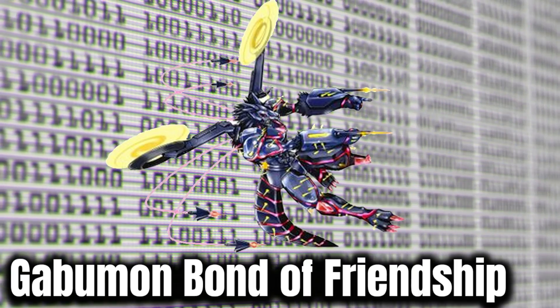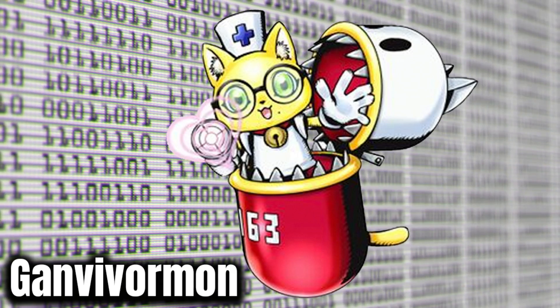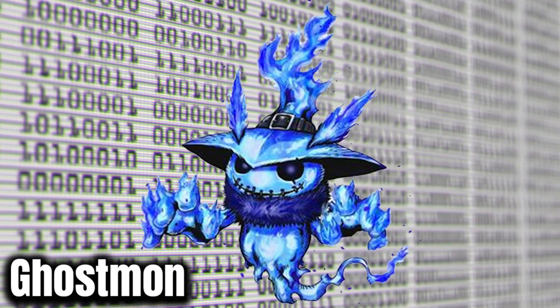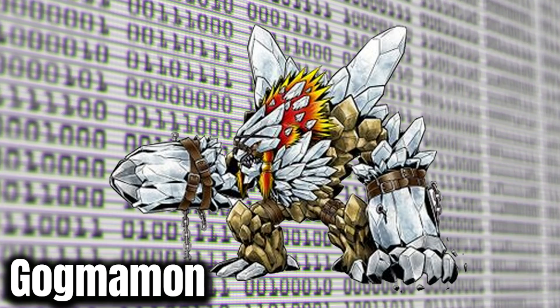Gabumon Bond of Friendship is also from Last Evolution Kizuna — it's Gabumon's final form. I think this is better than the Agumon design. Gan Vivormon was actually a fan design, one of five fan design Digimon, which is really cool — a really cute and original idea. I like this one a lot. Ghostmon is great, kind of looks like Palmon underneath the hat, and I just can't believe we're 20 years in and this is the first time a Digimon has been called Ghostmon.